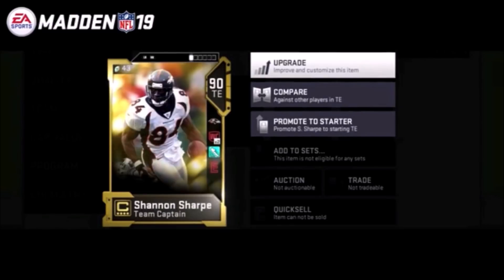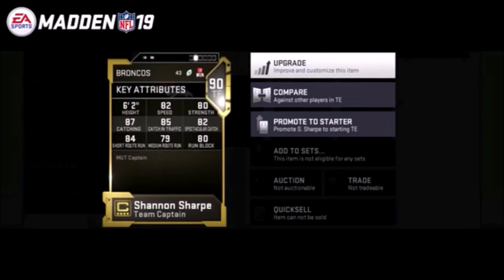Third, we have Shannon Sharp. His stats are: 82 speed, 80 strength, 87 catch, 85 catch in traffic, 82 spectacular catch, 84 short route running, 79 medium route running — we can't see his deep route running — and an 80 run block. If you throw to your tight end a lot and also use them to run block, Sharp is actually pretty good. He's only six foot two so I wouldn't use him for high-point fades, but if you like to run up the seam or run four verticals, the 85 catch in traffic and 80 run block are solid.